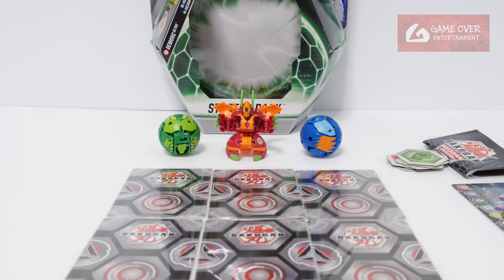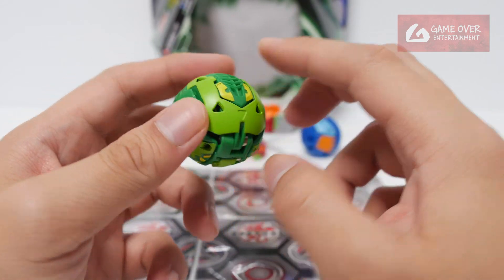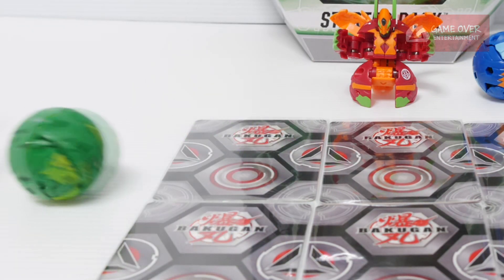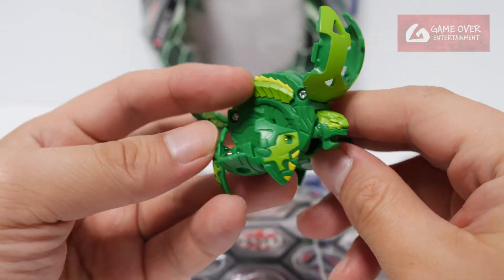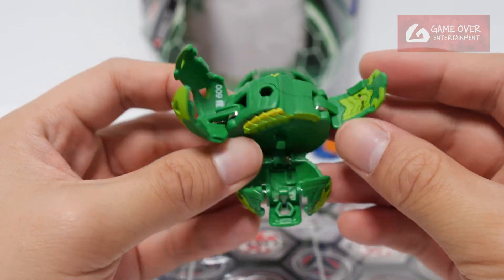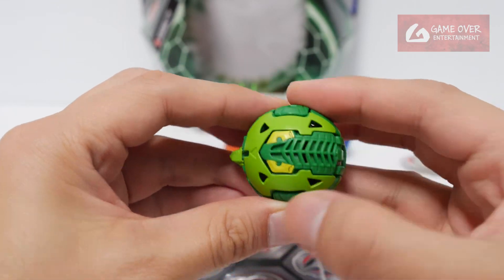Let's take a look at Oxidox. Ventus Oxidox's original faction is Darkus. Let's see how it brawls. I like Oxidox — I like the sound it makes, and the design is quite nice. 600B — return on his horns.